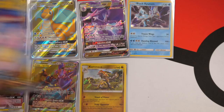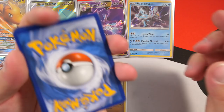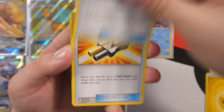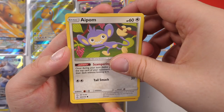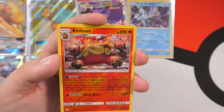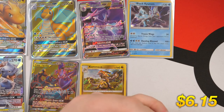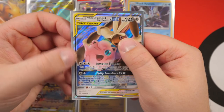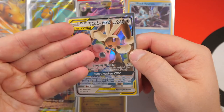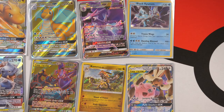Third bonus pack — going four from the back, guessing water, got lightning energy. We have Beastite, Tag Call, Dartrix, Dunsparce, Sneasel, Aipom, Onix, Tepig, Alolan Sandshrew, reverse holo Emboar — a lot of people say that looks like me, I don't agree — and the final card is a Mega Lopunny and Jigglypuff GX. The centering is really bad though — bad on top and the left side. That's a new reverse holo Emboar too, sleeving that up.